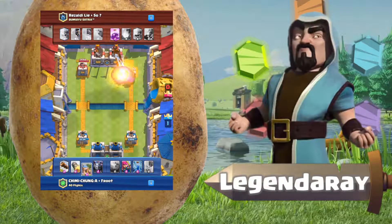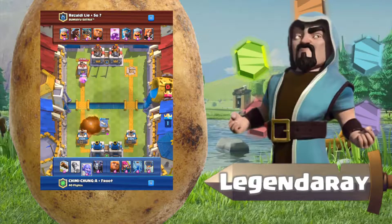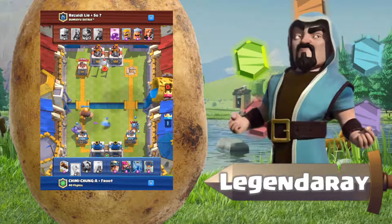He's gonna waste four elixir to fireball, so I take advantage of the elixir lead and put down a barb hut. He counters with a fireball on the barb hut and then places down elite barbs. The barbarians from the hut pretty much take care of the elite barbs, and I put down my bowler to help with the giant.